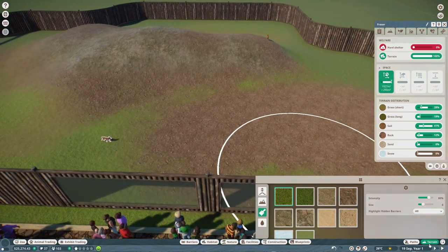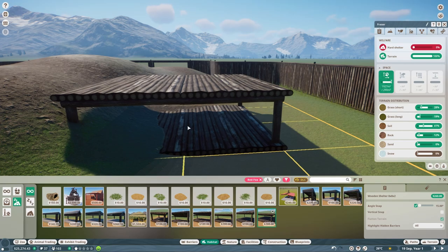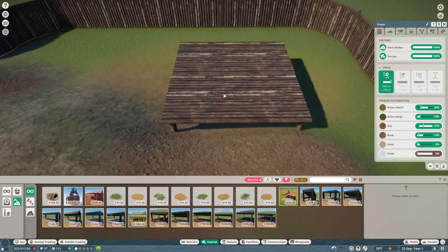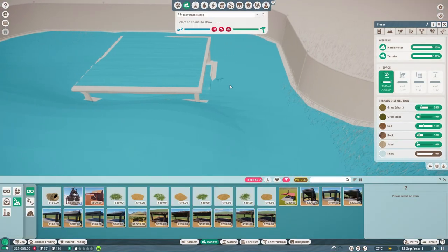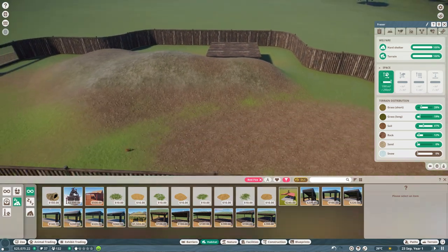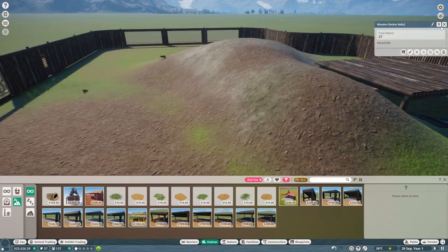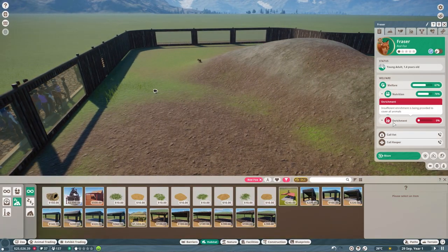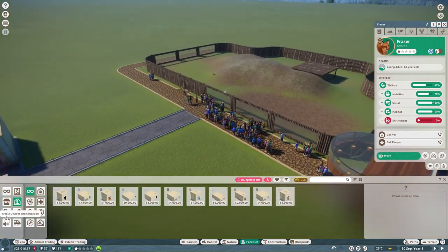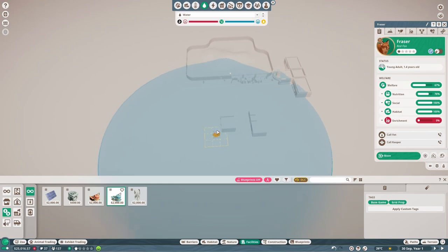They seem happy with that — all in the green, we're good. They need hard shelter, maybe something like a basic little log shelter at the back. They can probably jump on top of it, which is quite cute if they want to do that. We need to put some bedding in — it's definitely good enough for both of them. They're also going to need some fresh water and food. We need to make sure we have water treatment going, so I'm going to put that over here with the other staff facilities.